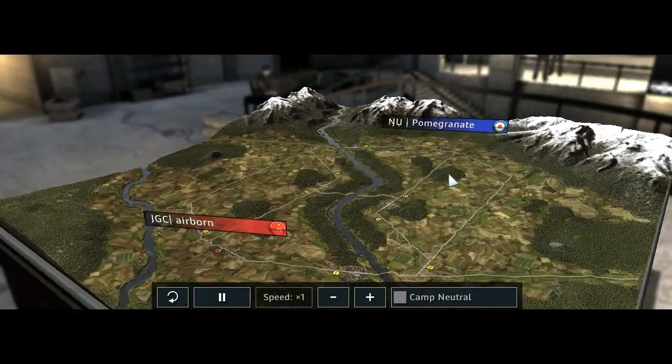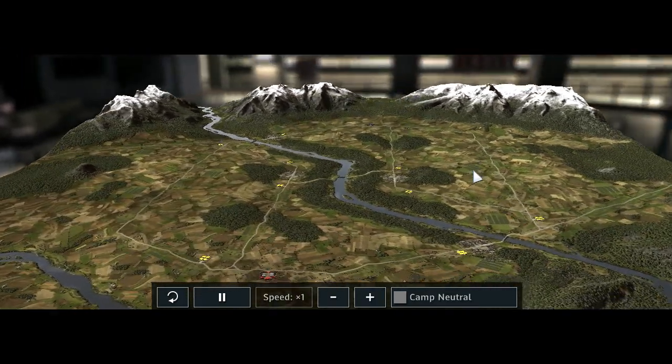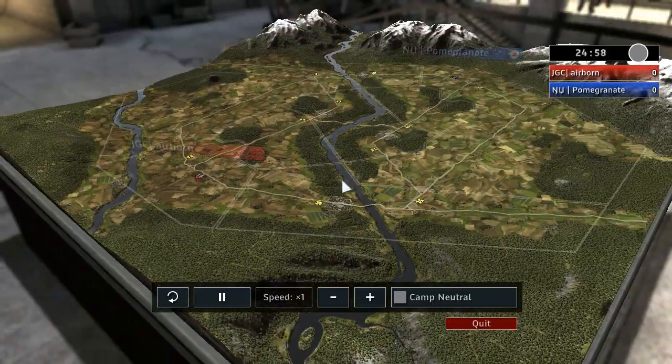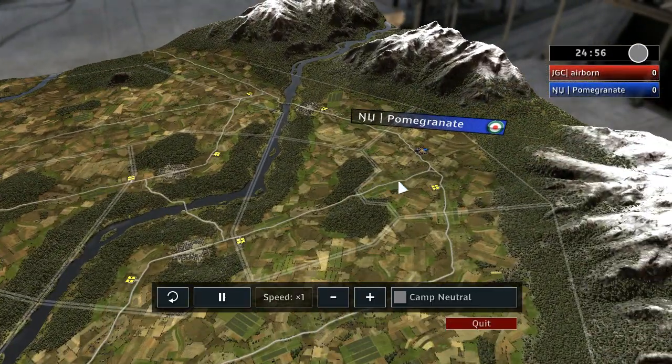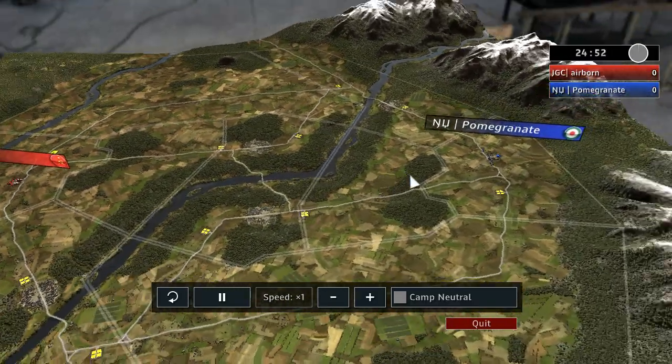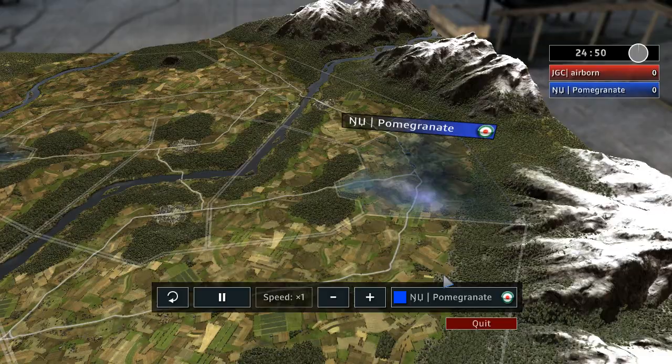Hello and welcome to another 1v1. This time we'll be playing on a new map, which is above the river or behind the river, I don't remember. In the blue trunks it's Pomegranate with Italy and Airborne with the USSR, so let's just get rolling and take a quick look at the trucks.